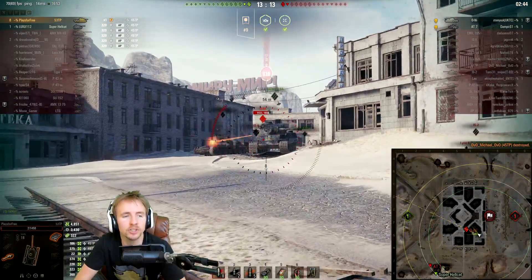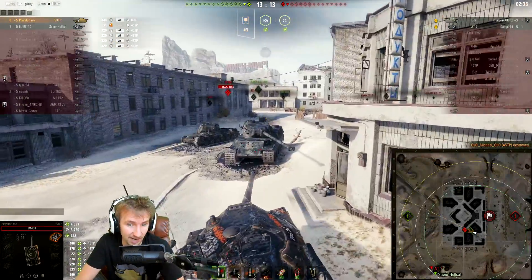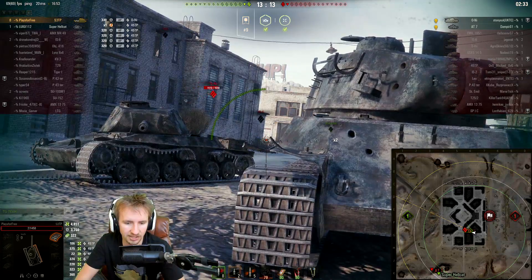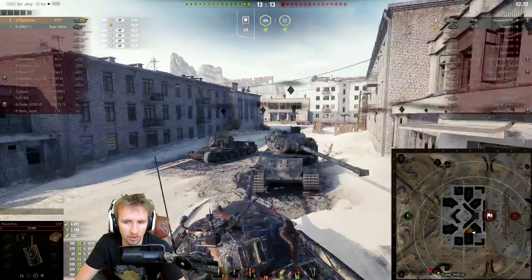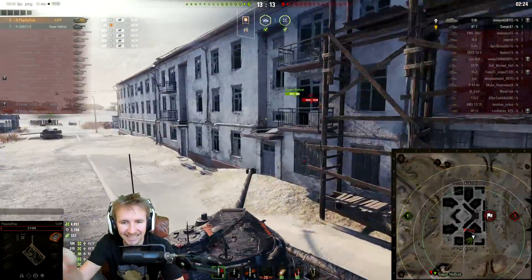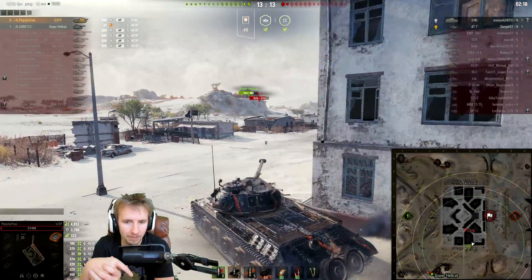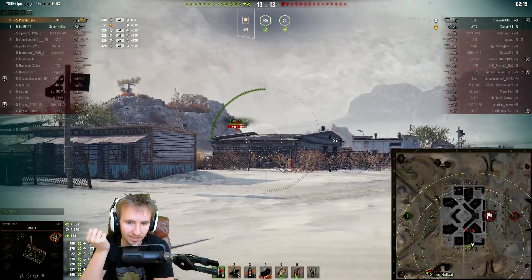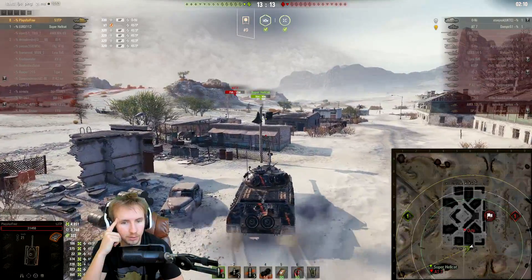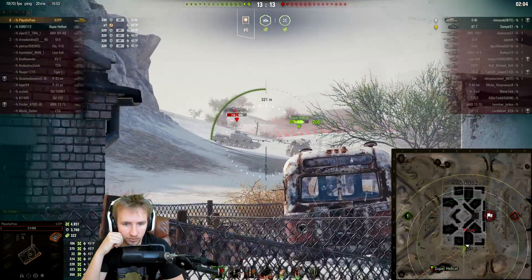We're doing everything we can to make these two hit points work. We find out the O-Ni has the 105mm gun, not the derp gun — that's great for us, because the derp gun could splash anywhere on our vehicle and shut us down very hard. Since I'm no longer spotted, why don't I give the slip to the full-health tank and instead try to attack the AT-8, because if I can get rid of the AT-8 while my super hellcat is still alive, maybe there's a chance the super hellcat can help me tank the O-Ni. Two hit points and a dream — can we turn a two versus six into a two versus one?